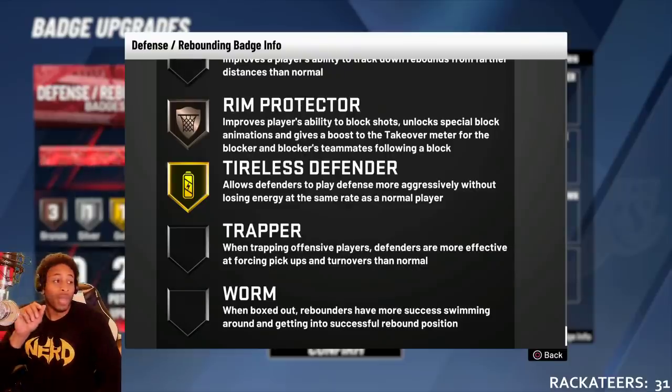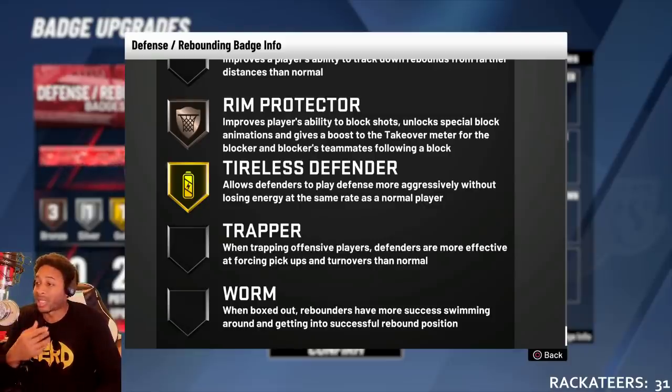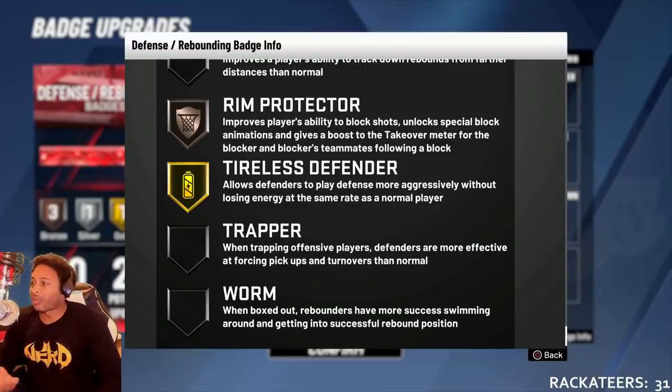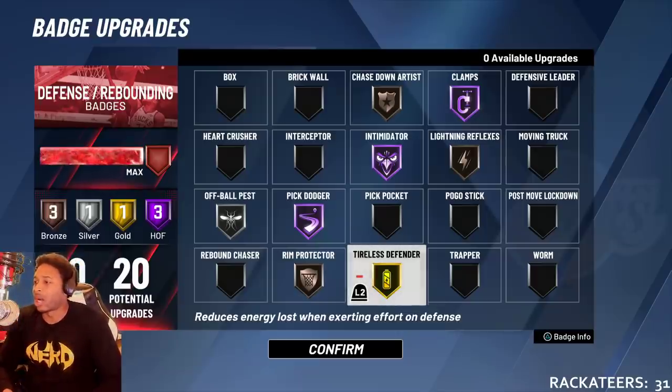Tireless Defender — I want to be able to outlast you on defense, plain and simple. If I'm getting tired on defense, the guy dribbling against me has to be dog tired. That badge allows a defender to play defense more aggressively without losing energy at the same rate as a normal player. I had it on Hall of Fame but it really didn't do much, so I took it down one.